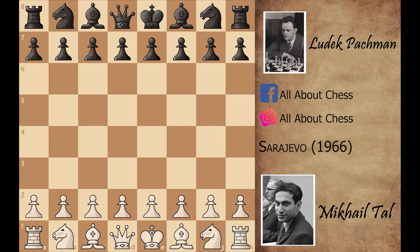Assalamualaikum. In today's video we are looking at another game of Mikhail Tal, which he played against Ludic Pacman. In this game, Mikhail Tal was playing as white, so he started the game with knight to f3.